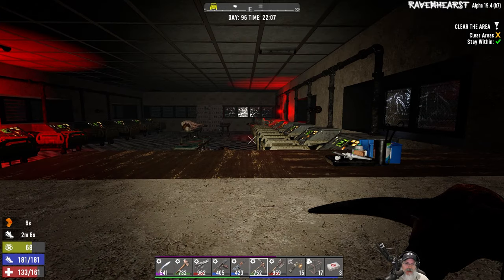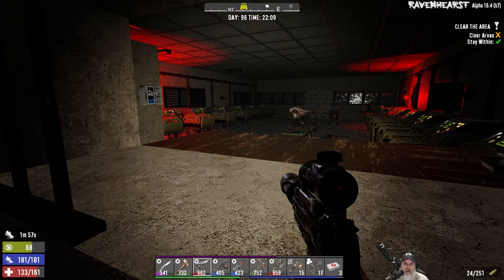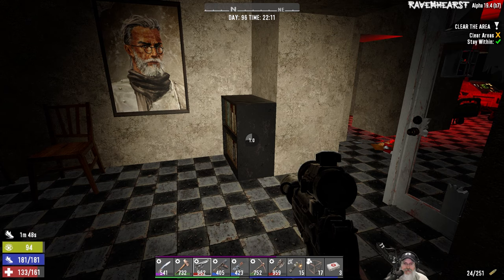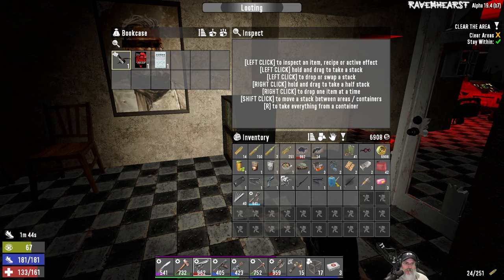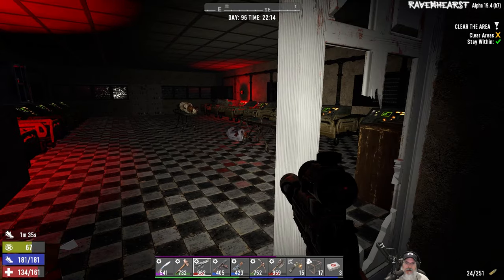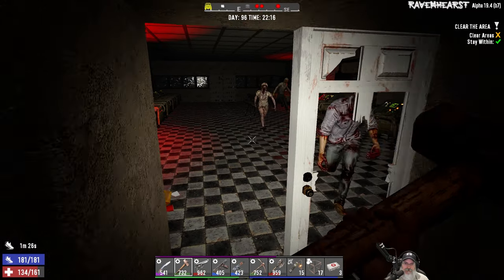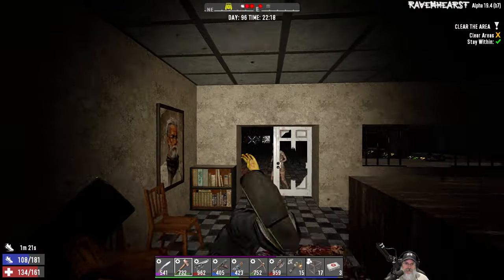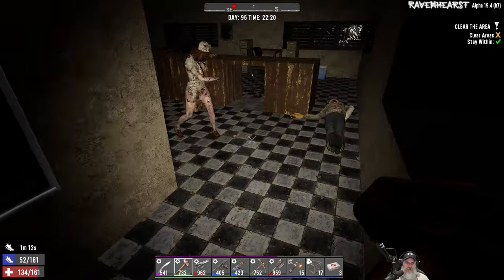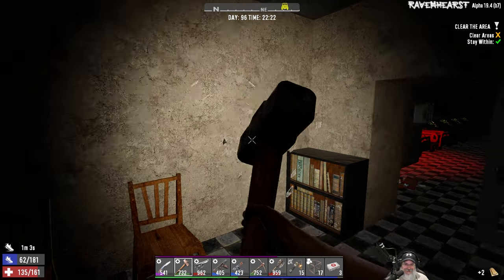Interesting room — we've got an infected nurse's aide and a feral skater punk, and what looks like a zombie on the floor there. Let's check this bookcase — that will sell for 208. So this is the feral here. We woke them all up — that's fine. We managed to kill all those guys and they didn't touch us. We were just lucky, that's all there is to it.